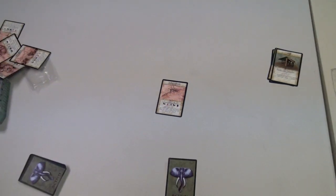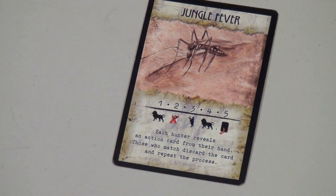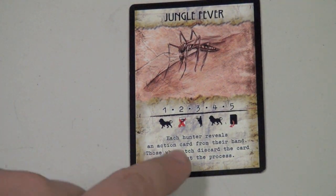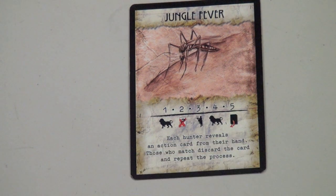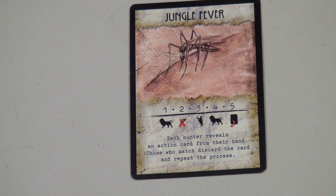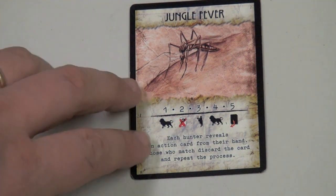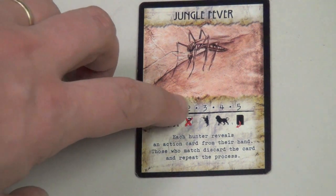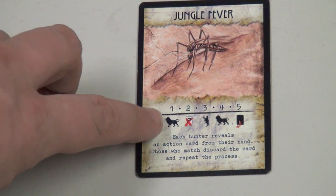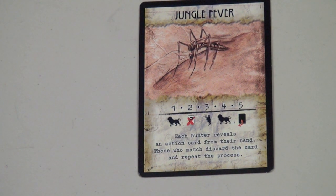Let's say Jungle Fever happens. When a card happens, there's one global effect — each hunter reveals an action card from their hand; those who match discard the card and repeat the process. That can cause some people to discard a lot of cards. Then each player has an individual fate depending on their player position: the first player gets what's underneath position 1, the second player position 2, and so on.